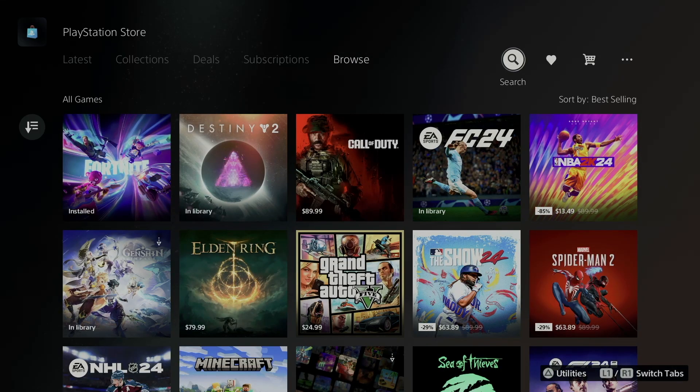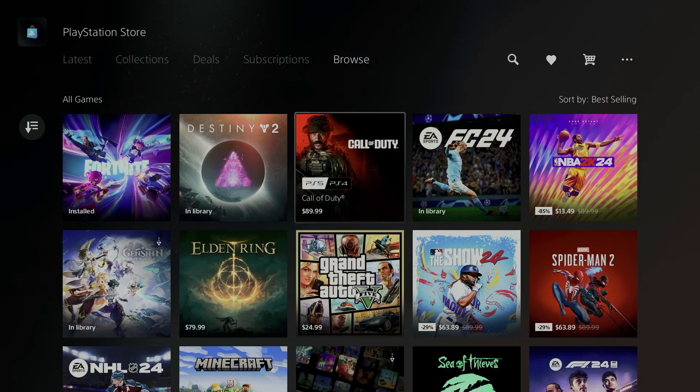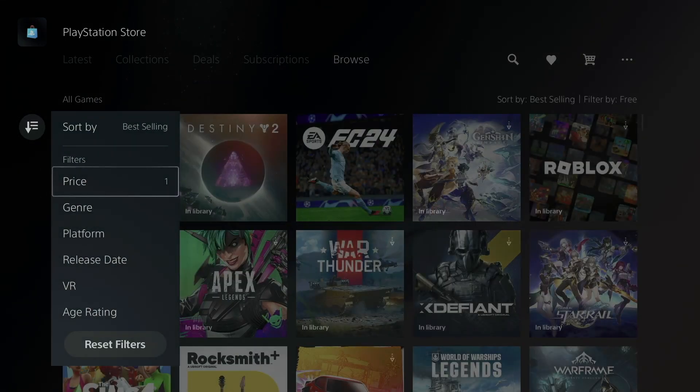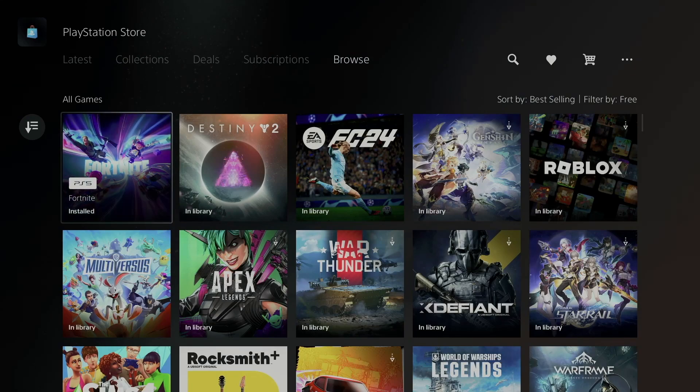Under Browse you can go into Search to search for any specific games. However, another way to do it is to go to the left, go to Sort and Filter, then go to Price, and select Free — and it's going to show you everything that's free at this point in time.